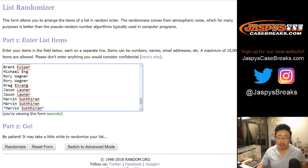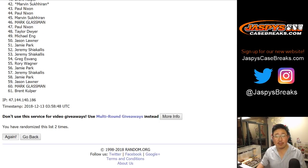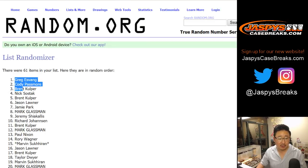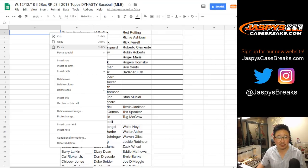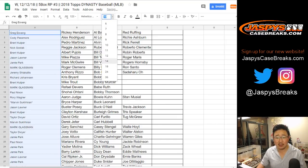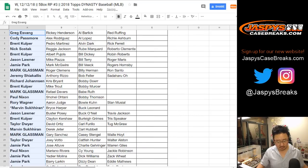Three times for random player break number 3. Good luck. We've got Greg all the way down to Jeremy. I'm just going to show you the list as is first, and then we'll sort by your first names so you can see who you got.